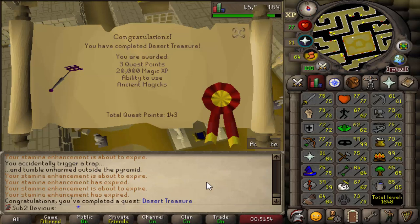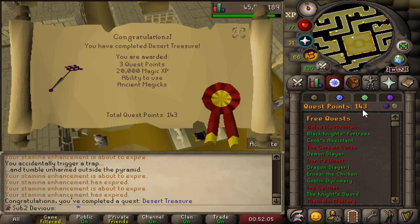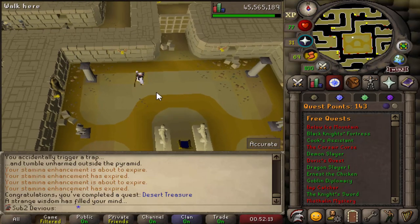Desert Treasure completed! If you look at my chat, I failed the pyramid two times — not too bad. On my UIM I failed like eight or nine times, so I'll take two for sure. Three more quest points and I'm up to 143 now. It's 175 quest points to go for Barrows Gloves. I still have things like Romeo and Juliet left to do, so for the most part that's going to be the next thing I'm going for.